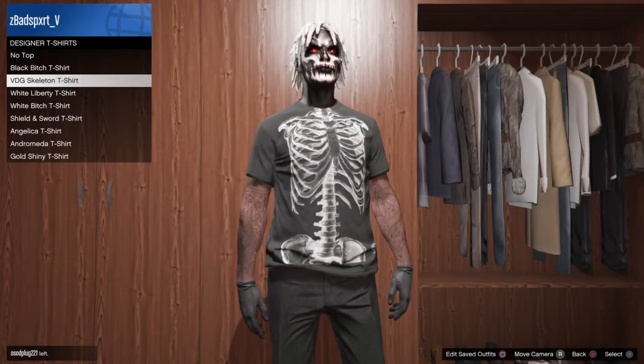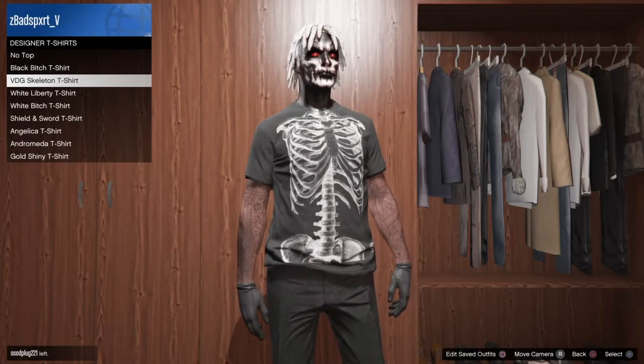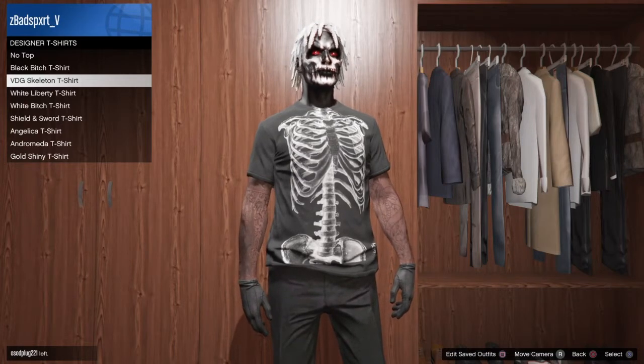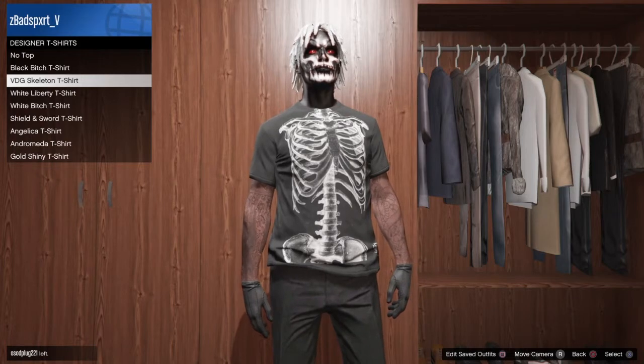When you find the designer t-shirt, make sure you do NOT click on it. Just hover over it for about three to five seconds. Then open your Xbox menu or GTA 5 menu and join a friend that's not in a regular session.